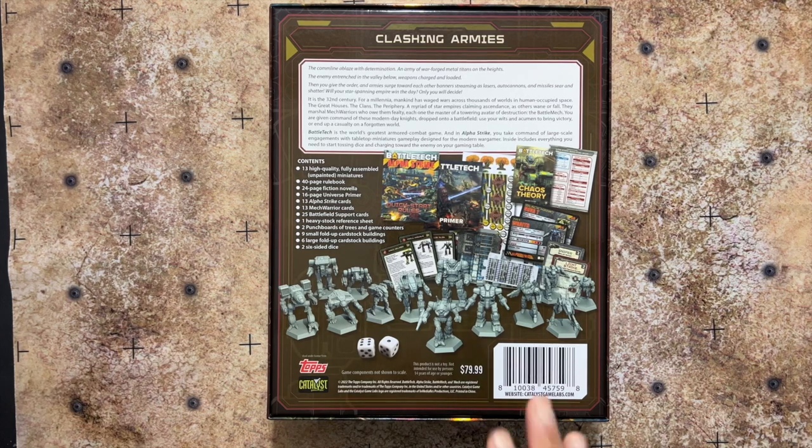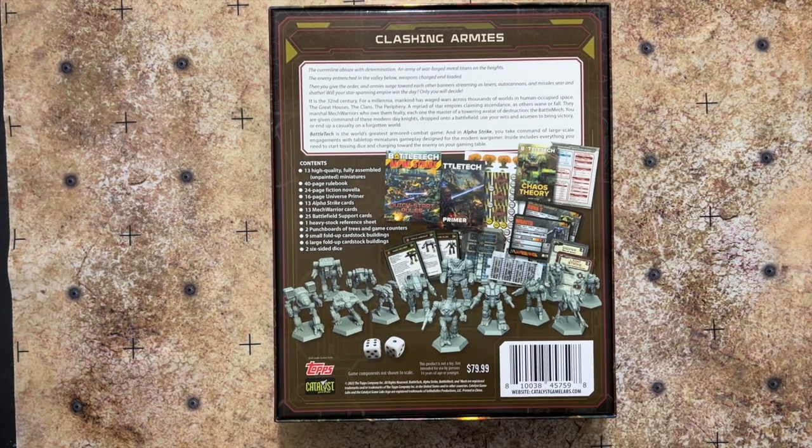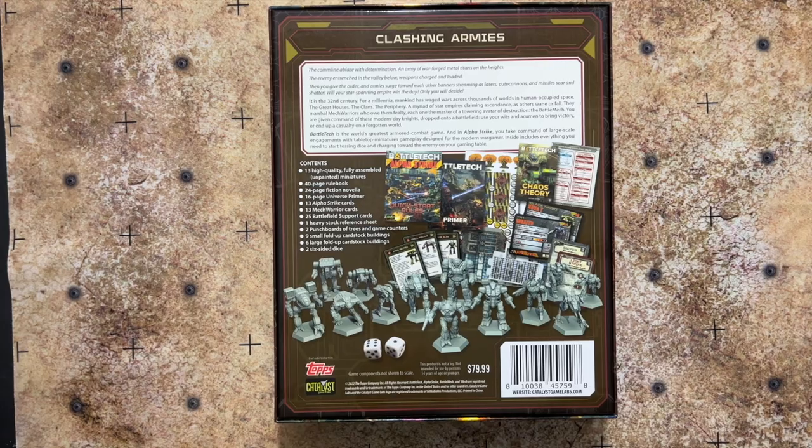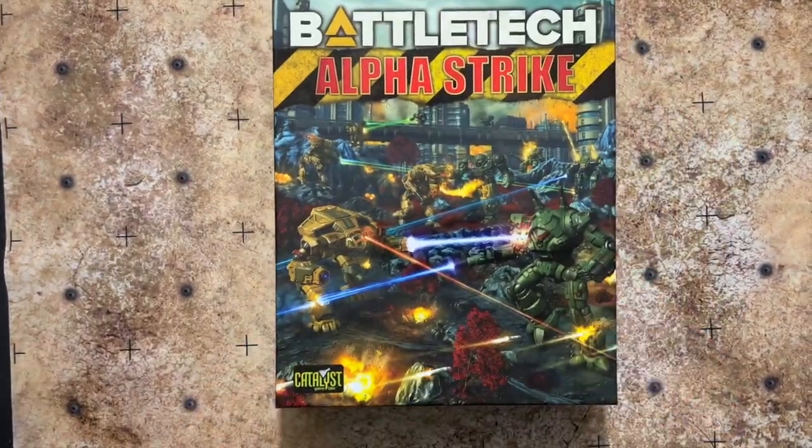There's quite a bit that comes in the starter. You get 13 miniatures, a 40-page rulebook, a 24-page novella, and a 16-page universe primer. You get 13 Alpha Strike cards, 13 MechWarrior cards, and 25 Battlefield Support cards — which is something new. You also get one heavy stock reference sheet, two punch boards of trees and game counters, nine small fold-up cardstock buildings, six large fold-up cardstock buildings, and two six-sided dice. It's a lot of stuff coming in this box set.